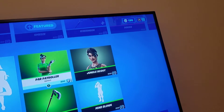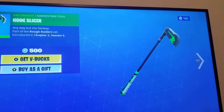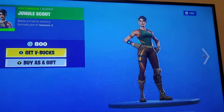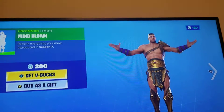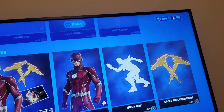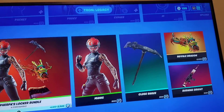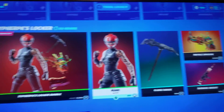We got the Par Patroller — very sweaty skin. We got the Hook Slicer, we got the Jungle Scout, we also got Mind Blonde. The Flash Bundle with all the Tron stuff, and the Saffir PK Bundle.